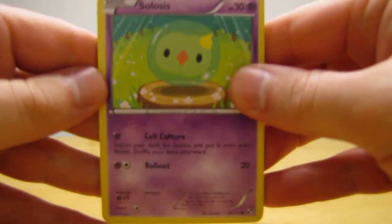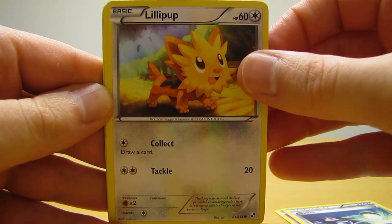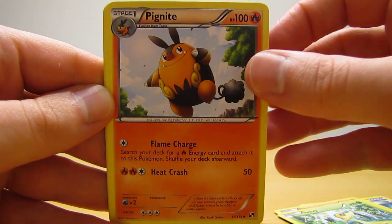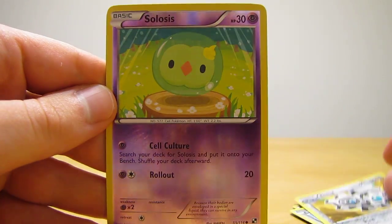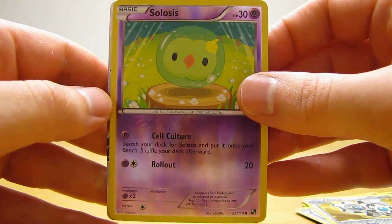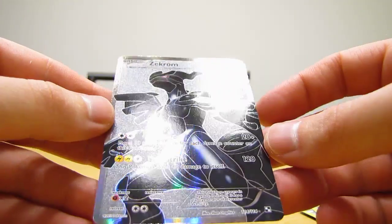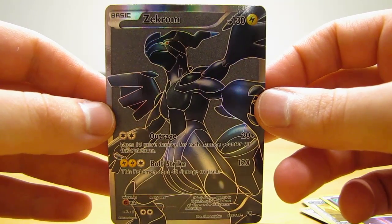This pack starts with Solosys, Switch, Lillipup, Darumaka, Snivy, Pigknight, Buffalon, Clang, Solosys which is a reverse holo common, and it looks like a full art card back here — it is a Zekrom full art card, that's very nice right there. Zekrom full art, that's a very nice card, excellent.